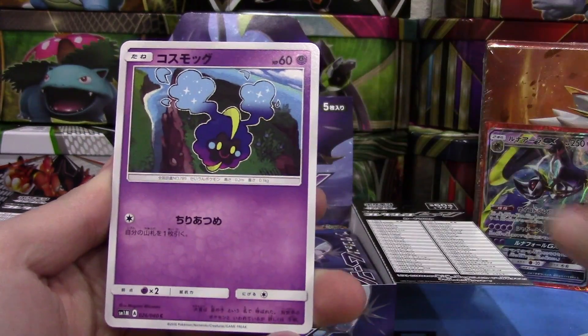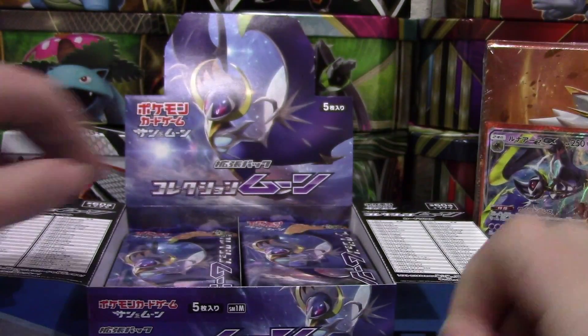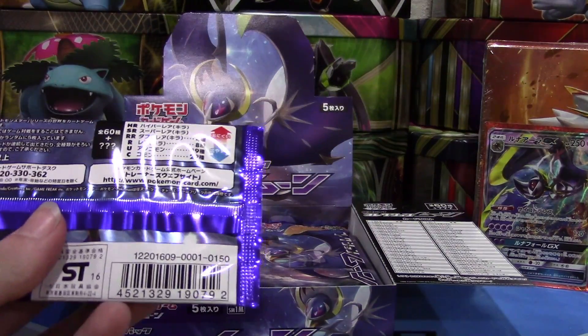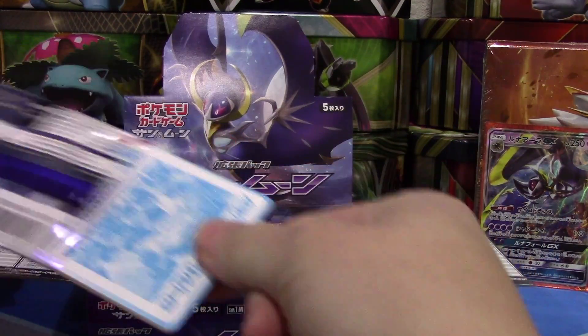We have some new Pokemon — a Pelipper, I think that's Cosmog, and we have a donut jelly donut — that's not the real name but that's what I'm going to call it until we get the English name, because I'm pretty sure it's something really weird.